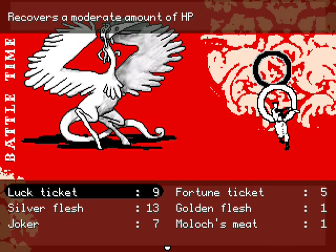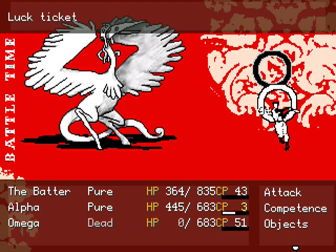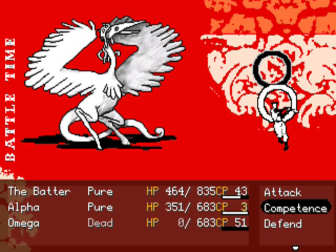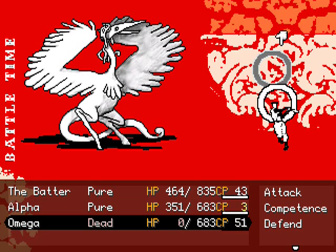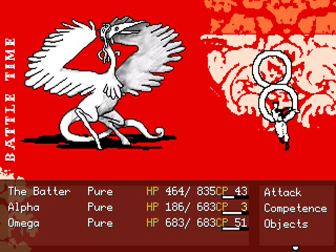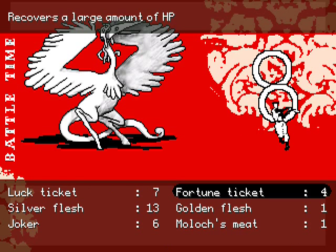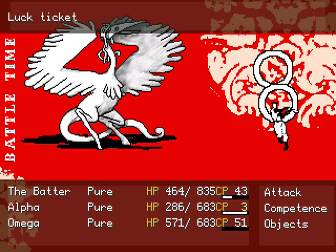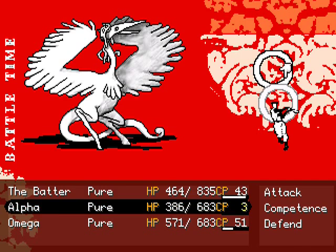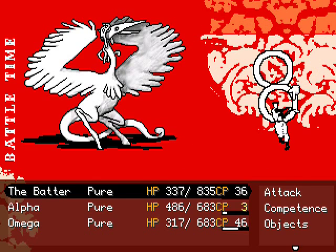I don't like that the menu changes. Like, aw frig — if you select someone that can attack or defend, suddenly 'defend' appears in their menu after you select them, which is disorienting. I better use the joker here. Not sure if I can buy the fortune. I'll steal a lot. I got a feeling I don't want to waste the fortune tickets. Crap, don't kill it. Exciting RPG action.